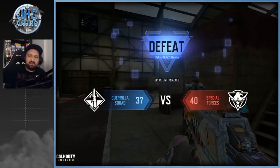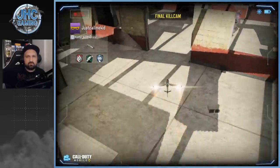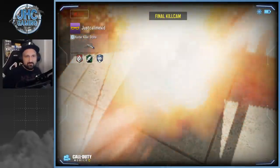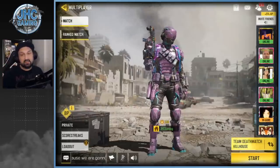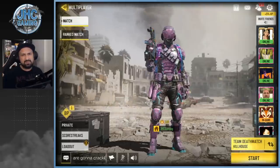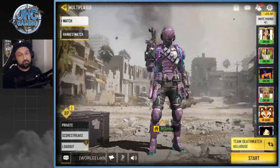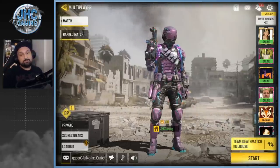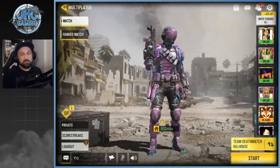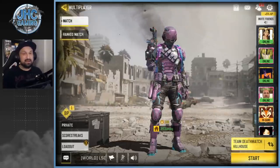We lost 40-37, very close. I hate losing but I didn't want to use my operator or scorestreaks — just wanted to get kills with the MSMC. I ended up 14 and 6, not that bad. Anyway, let me know how you like the new legendary MSMC and new soldier. Leave a like and a comment below, tell me how you're doing and what you got in your store. Are you going for the lucky draw? Subscribe to the channel for more Call of Duty Mobile videos — take care!